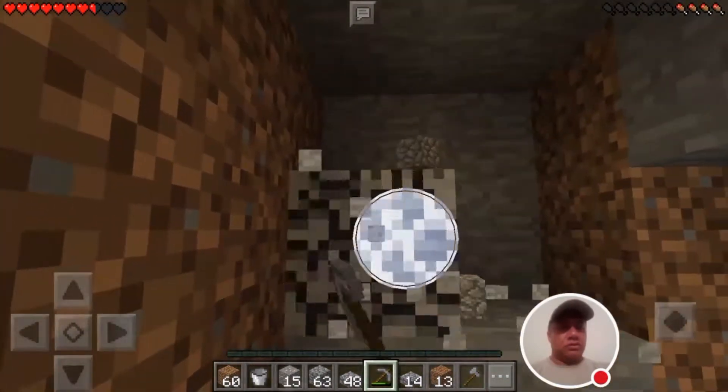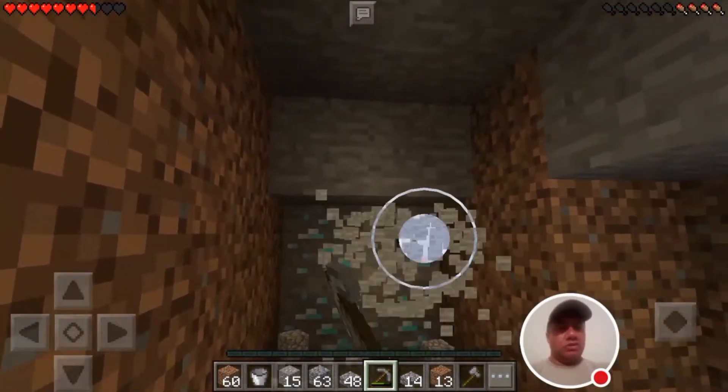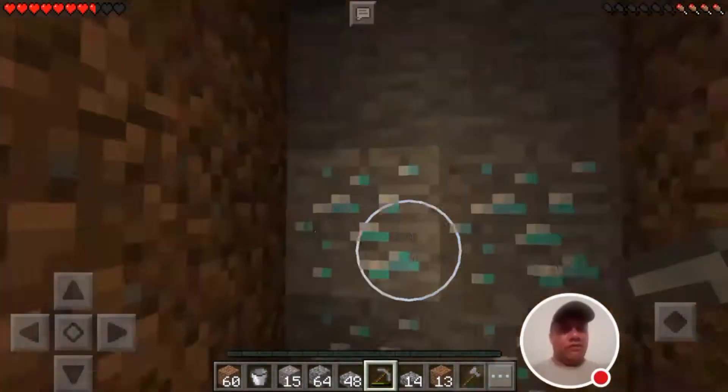Right now I'll go to the cows area, and then we go to the sand area. Oh — we've got diamonds! Now we need iron pickaxes to actually mine that; we can't do it with stone. I found diamonds!